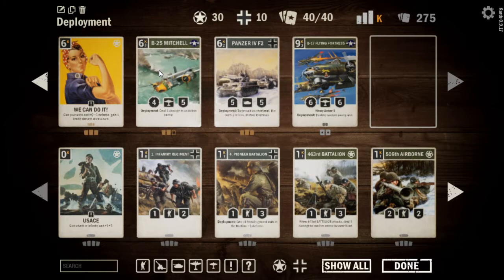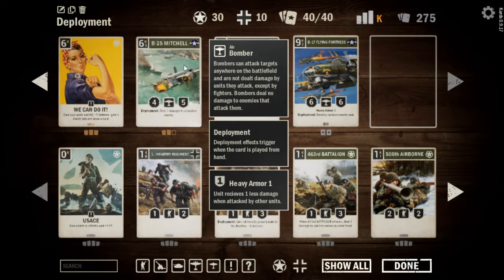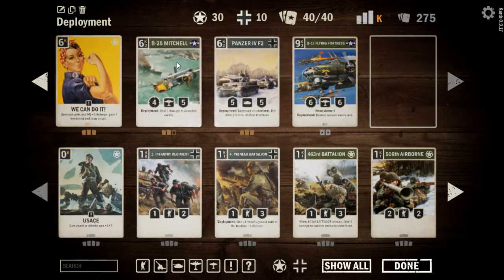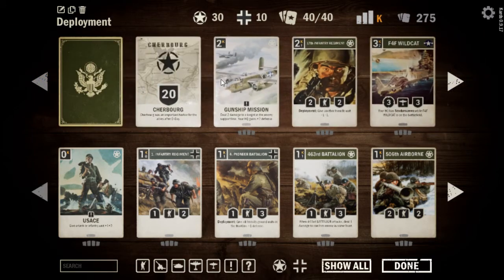The B25 Mitchell is a little weak — the 4 power and especially the 3 operation cost hurt it — but it's kind of like a little mini B17 most of the time, or at least some of the time if you can set it up. It also hits HQs, so that's something to keep in mind with it as well.